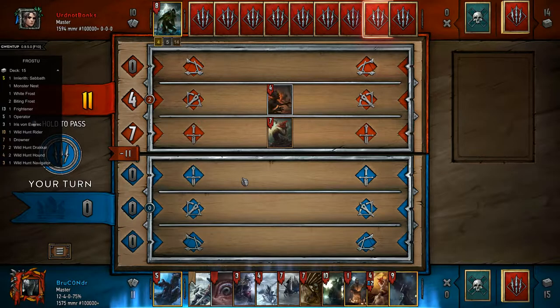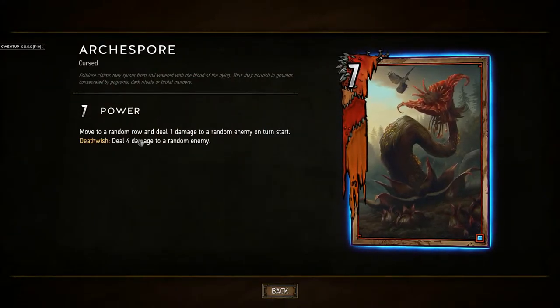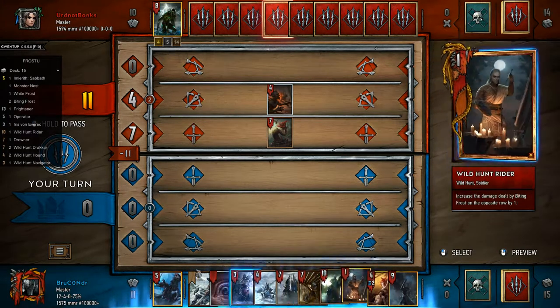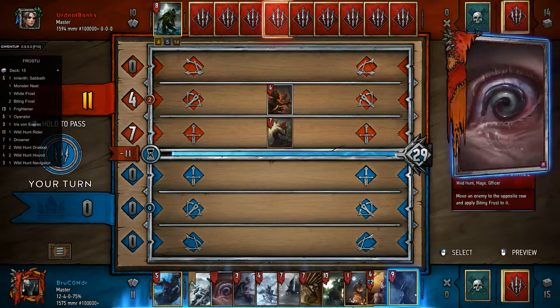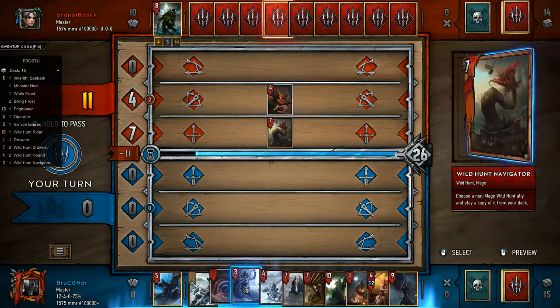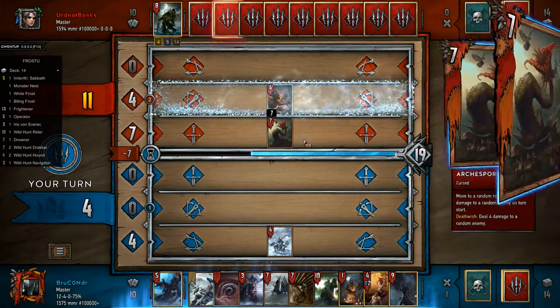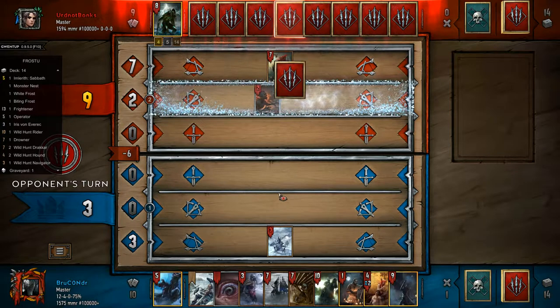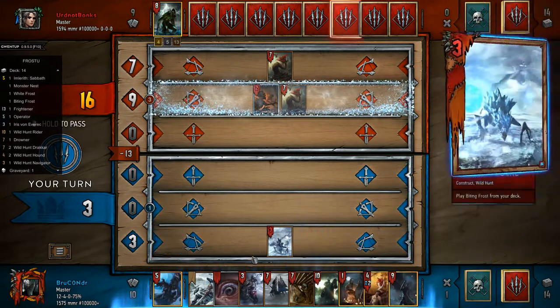We could play Imlurith Sabbath instantly right now, but actually we can't, because if we kill this unit we'll deal four damage to a random enemy, which could be bad. We could try our luck and hope it hits the Gels. I'll just play a Frost first — we'll play it in the mid row. We're not playing it in this row because this one jumps around. Alright, I think I'm going to definitely play Immolored right now.